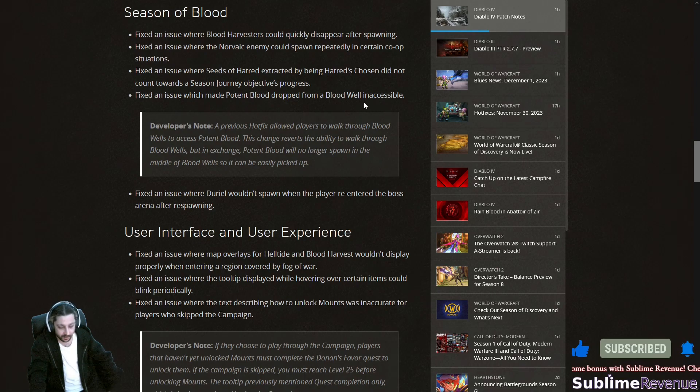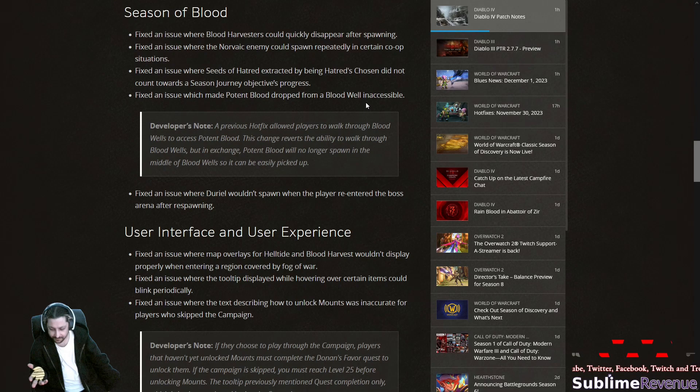Fixed an issue which made potent blood dropped from blood wells inaccessible. I find this fix a bit mediocre — rather than making it drop outside the well, they made it so you could just pass through the well. I think they should address this in a more proper way. It's an AAA game that costs a lot — they shouldn't get away with such blunt fixes.